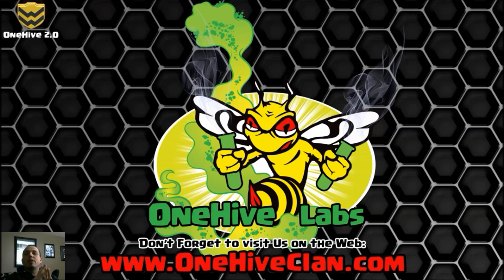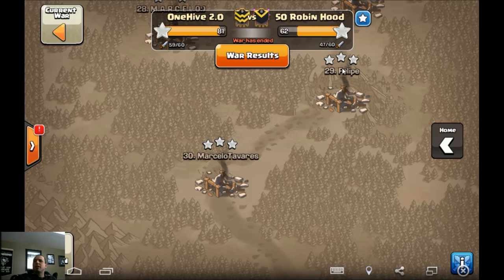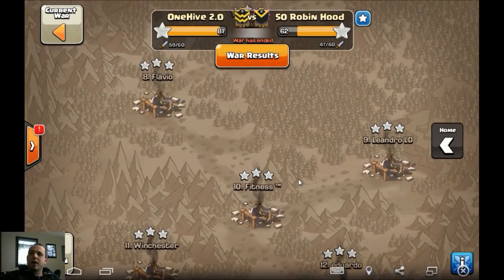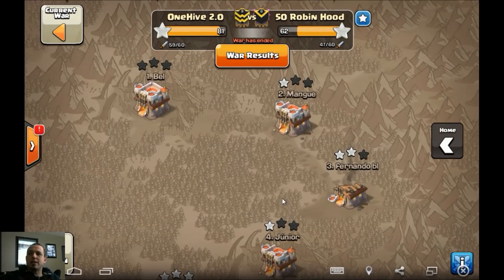What is going on guys, Wiser here bringing the recap of the last war for 2.0. It was against this clan, 50 Robin Hood, a Brazilian level 8 clan. They did their best, wasn't the craziest of wars, but 8162 for 2.0. They used most of their attacks and invested about 13 attacks there. 2.0 had no problems clearing the nines, though had a lot of nines stepping up trying to get two-star shots on these tens. We did struggle a little bit on those 11s.